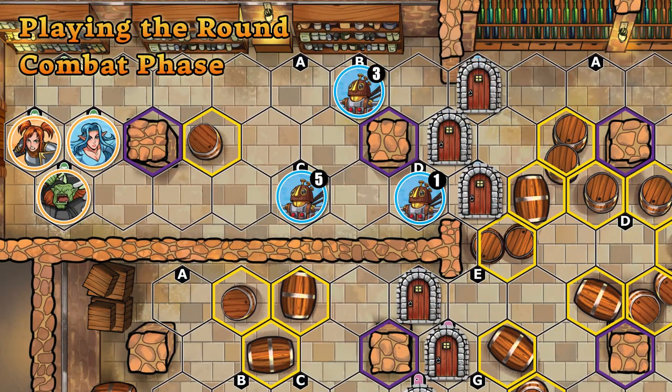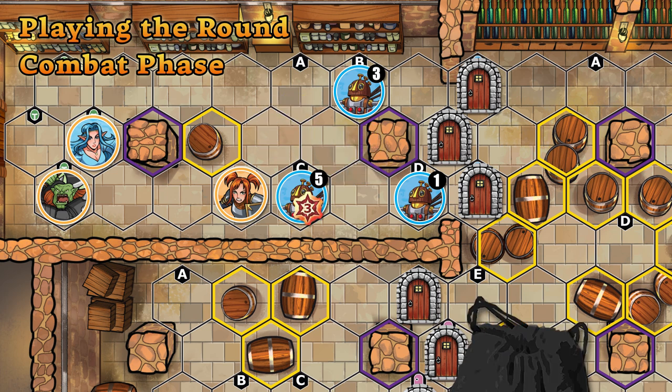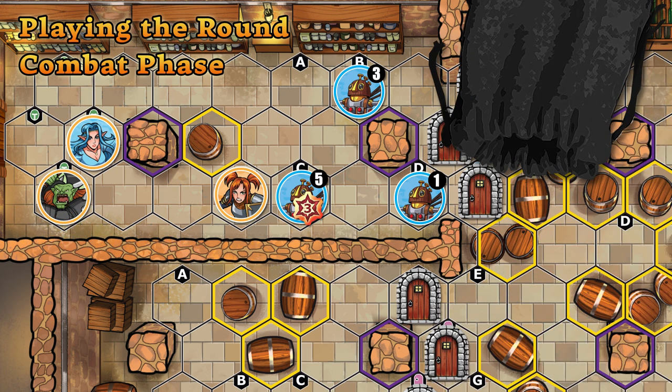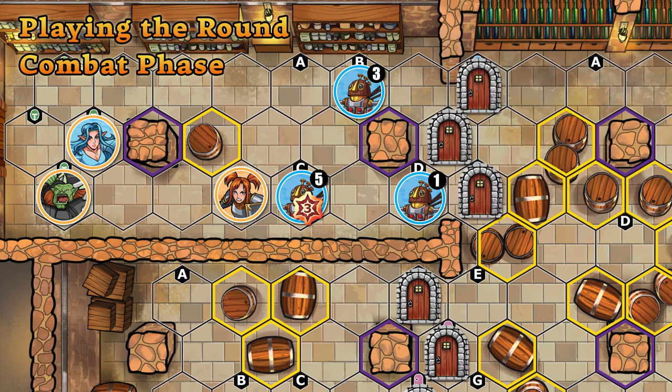During the Combat Phase, figures will take turns maneuvering on the map and attacking each other. The order in which figures take turns is randomized by drawing Initiative Tokens from the Initiative Bag one at a time. When the Initiative Bag is empty, the round continues to the Objective Phase. We'll cover what Heroes and Schemers do during the Combat Phase in the other two videos.